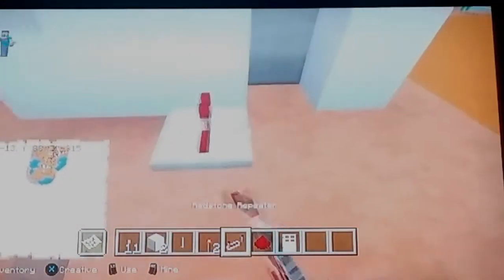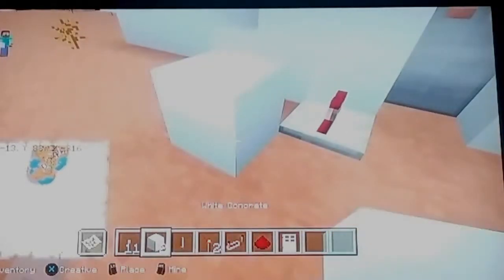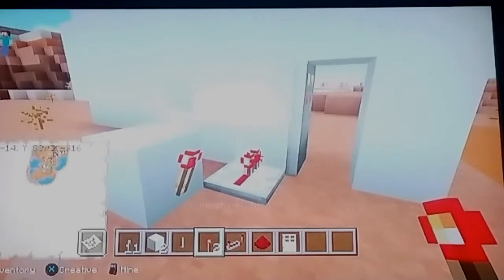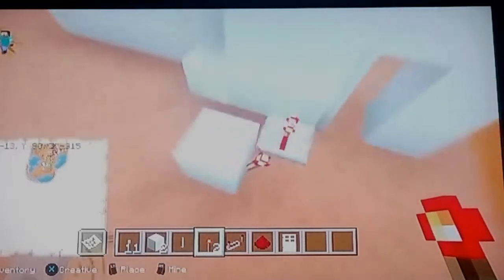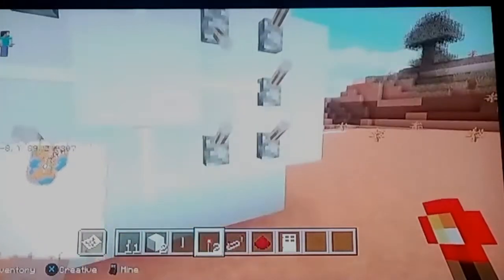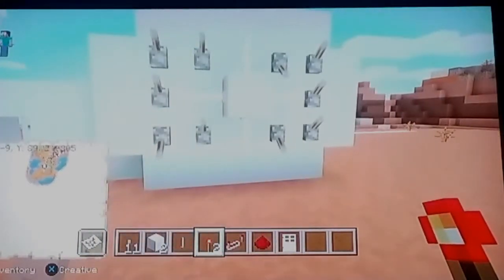Once you have done that, come to the other side of your wall and place a repeater down at the door. Place a block diagonal to that repeater and place a redstone torch on it — that should activate your iron door. Now here's where the customizable part comes in: I'm going to choose a combination right here, here, and here.